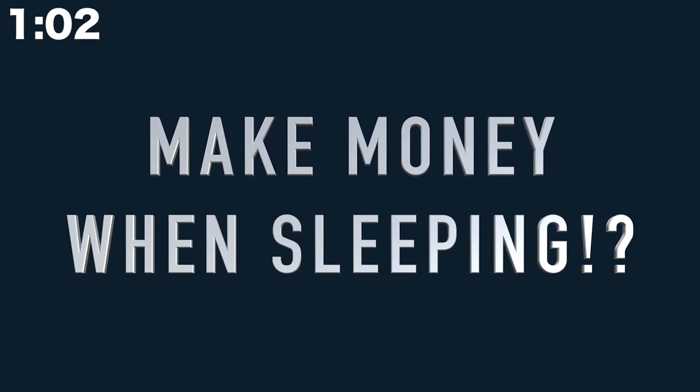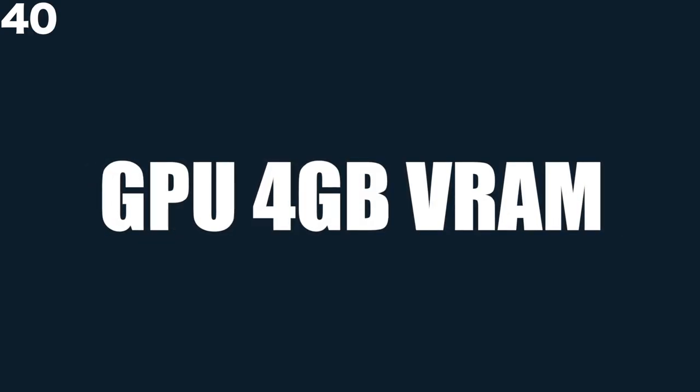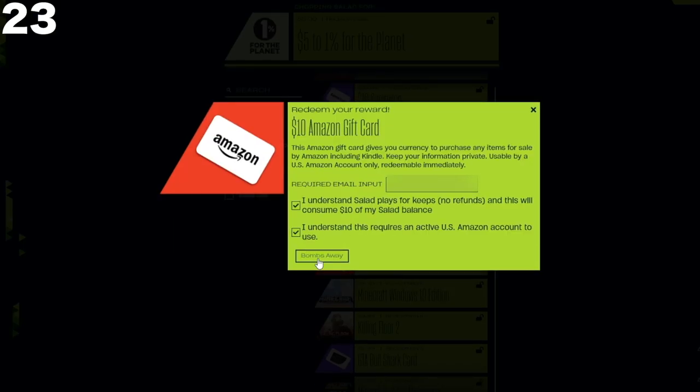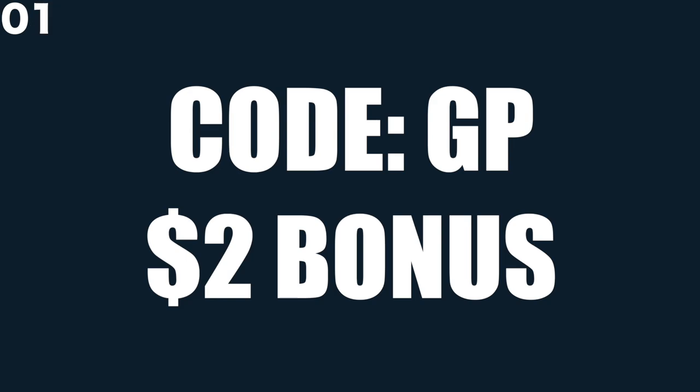Do you want to make money when you're sleeping? Salad is a PC app that allows you to make real money at the push of a button. Salad is a mining app that aims to be the safest and easiest way to monetize your PC's idle resources. It uses your computer's GPU to mine Ethereum, similar to how bitcoins are mined. The main requirement is that your GPU has at least 4GB of VRAM. The PC app is easy to download — simply click the link in the description below, download Salad, run the automatic installer, and click the green start button. After running the app, you can choose your reward: Amazon gift cards, Xbox gift cards, Steam gift cards, Discord Nitro, games, or even physical rewards like an Nvidia RTX 2080 Ti. Salad has provided the Gear Place community with an additional $2 sign-up bonus after running the program for 12 hours. Make sure to enter code GP when signing up to receive the bonus.